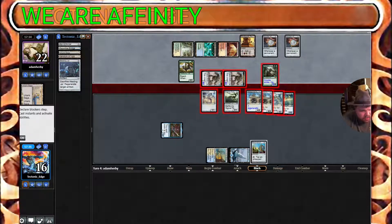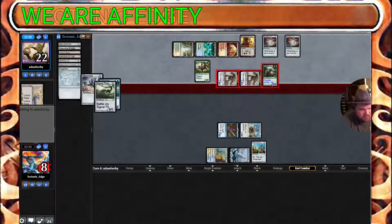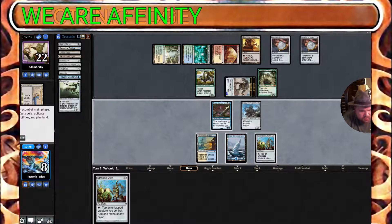Maybe the flyer would have been the better option. Yeah, we're dead. We can't survive another swing of that. Well, our opponent had some pretty nutty hands. We had some pretty average hands, and I think that's just going to be how this game goes. Thank you for watching Tectonic Edge here, signing out.